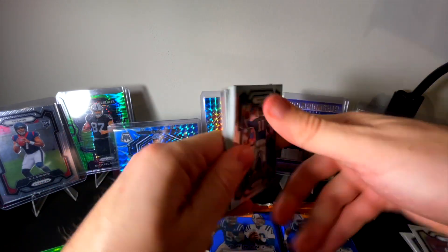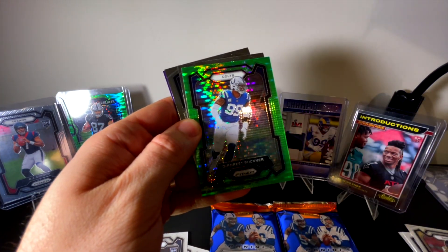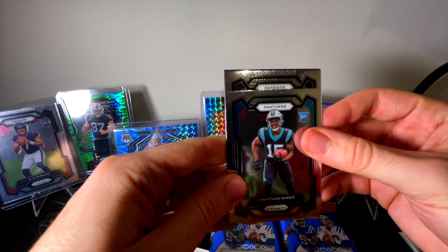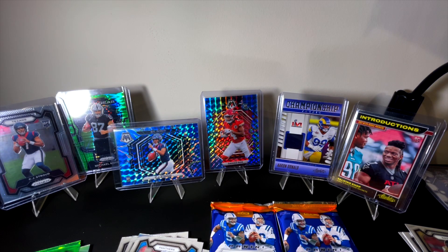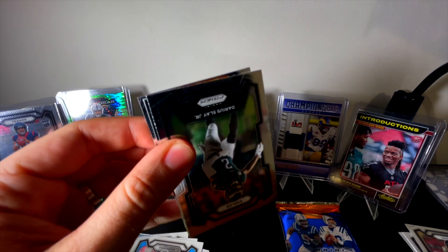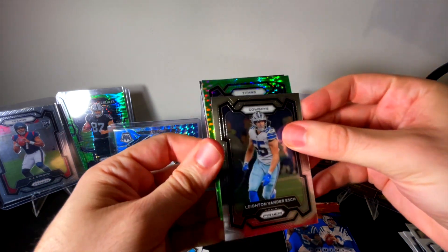Let's see who we got — Panthers, not a rookie. Colts, not a rookie — that would have been fantastic if we'd gotten Anthony Richardson right there. Jonathan Mingo — would have loved a Rashee Rice there, but of course not. Rookie Christian Gonzalez, that's a decent rookie. I still think it's Mosaic that wins, but that CJ Stroud base definitely helps Prism's case.